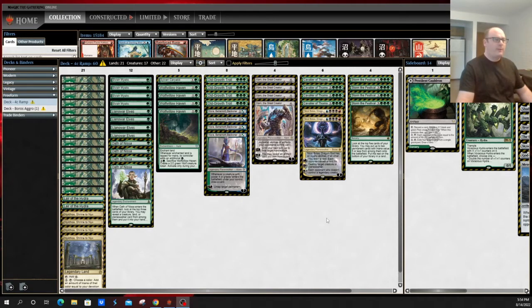Mono green versus boros heroic is one of the more lopsided matchups in the format. A lot of matchups tend to be very close in Pioneer, but this is one that just happens to not be very much in mono green's favor. Mono green has begun to adapt — you still have people piloting traditional mono green shells, including a variant with Nicol Bolas, Dragon-God cast off Oath of Nissa and Storm the Festival, and another version running Vraska, Golgari Queen as a main deck interactive piece.